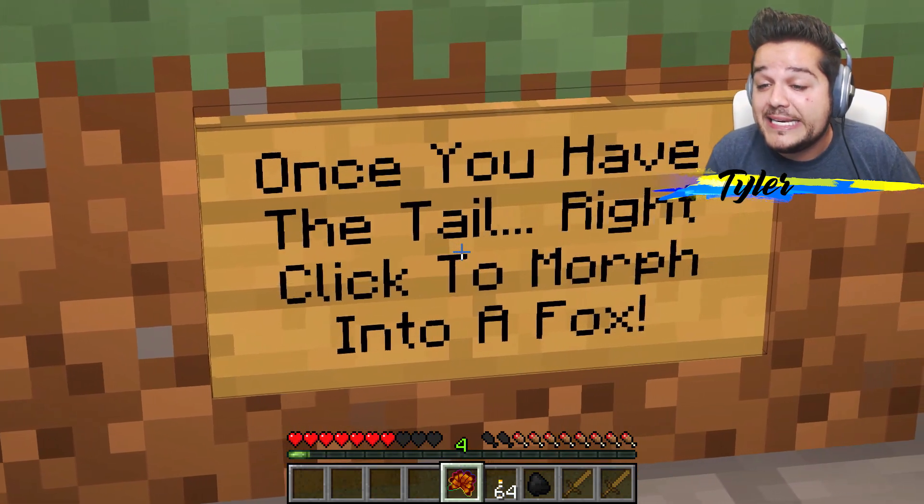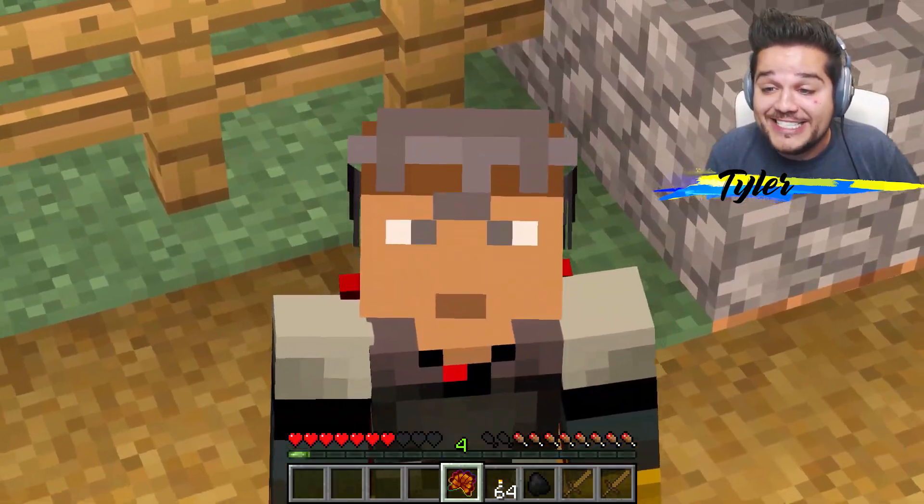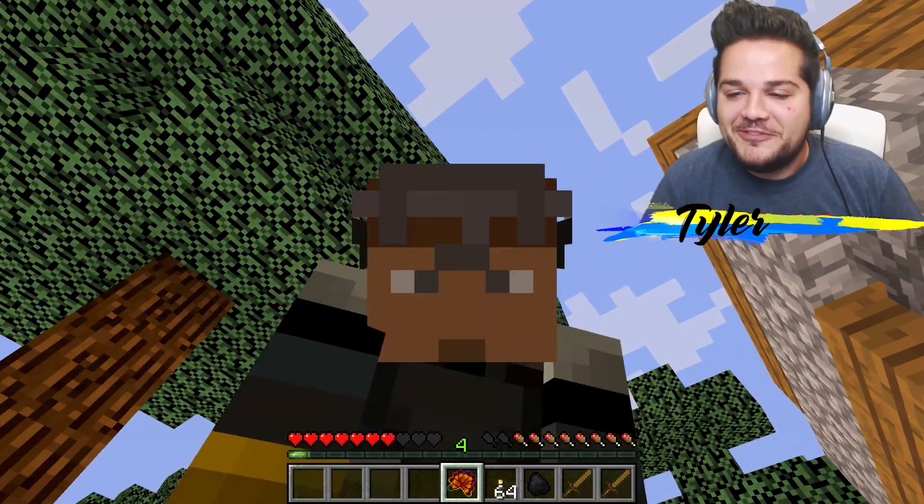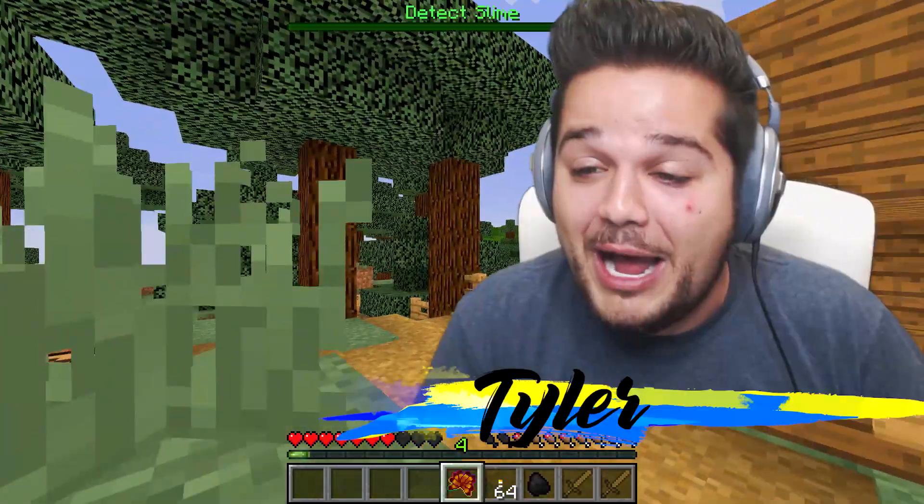Once you have the tail, right-click it to turn into a fox. That's it! Y'all ready? Hold on a second, can we just get a quick like on this video? Thanks. All right, let's do it - I'm a fox!